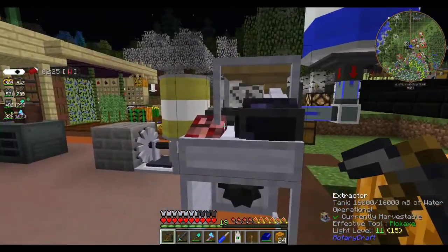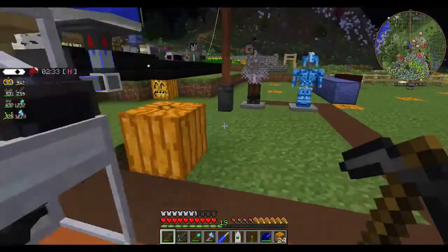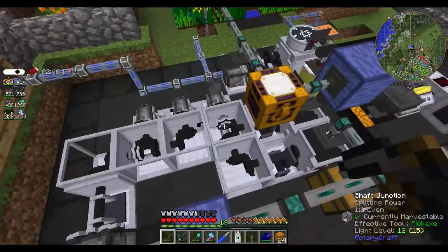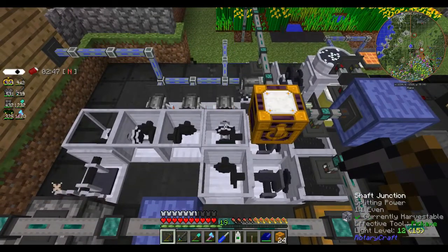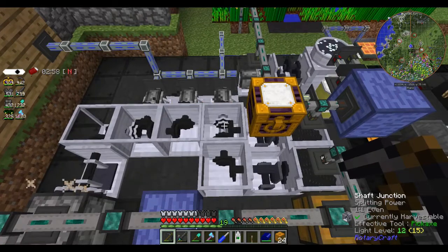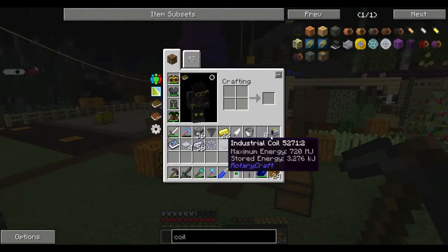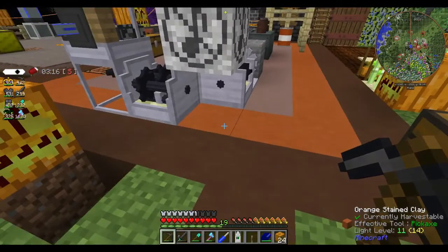Today I wanted to try and get this thing to work. I was thinking of trying something similar to what I have up here with the shaft junction. If we can combine the power — and you need to have the exact same power going in both sides — so if I want to combine power I need to make sure both machines going in are the same. So I was considering making a second gasoline engine and then putting the combiner here somewhere.